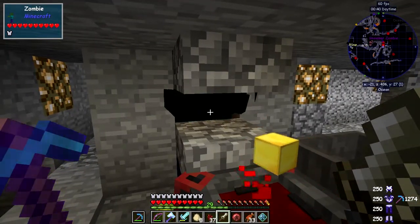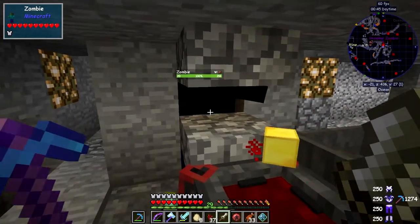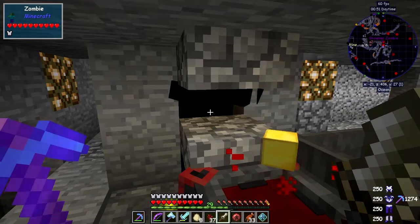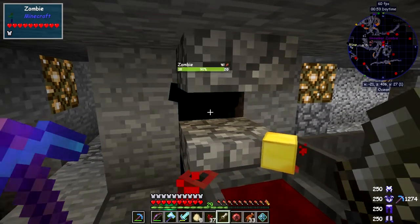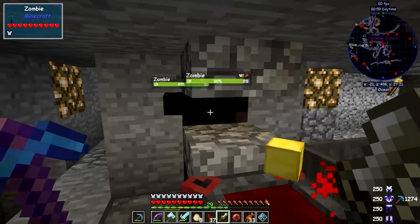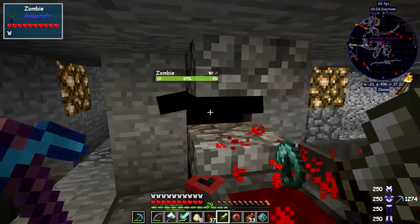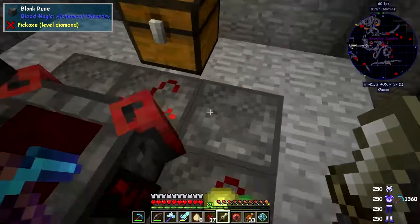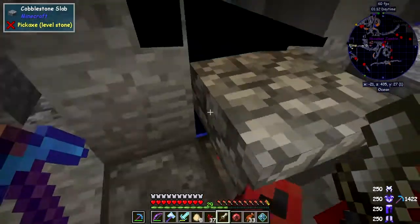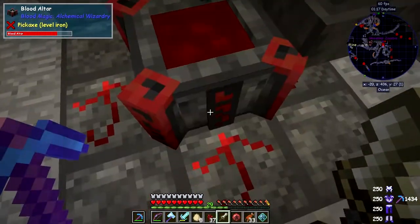I'm going to put this in my off hand as well. We should get the orb now. To do this by yourself is very hard work. I'm watching the layers — when the black bit appears I know I'm safe. Any second now it should convert. There we go! That was 25,000 LP. And of course the pickaxe is repairing itself nicely — watch it as I swing here. So there we have it — we have the magician's blood orb.